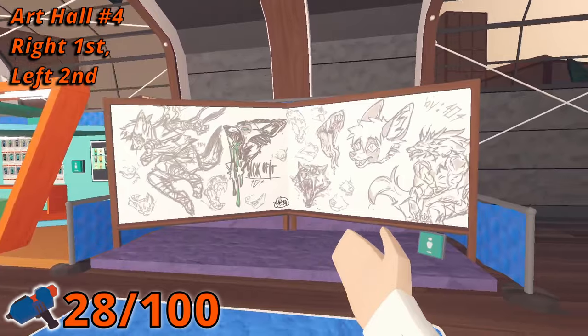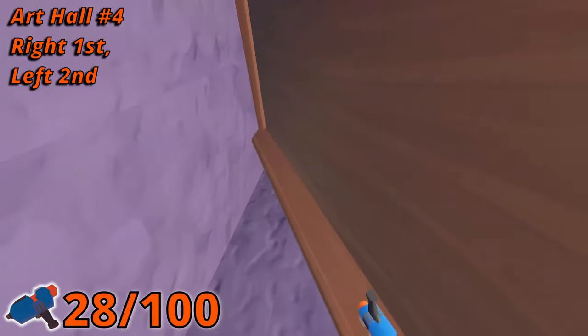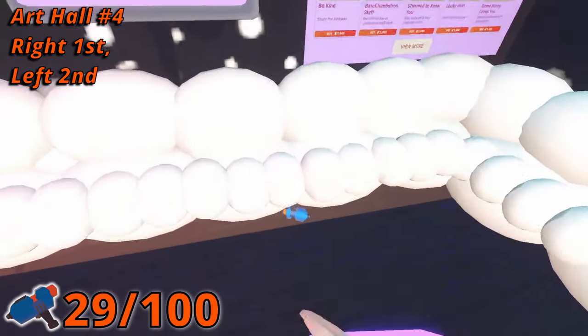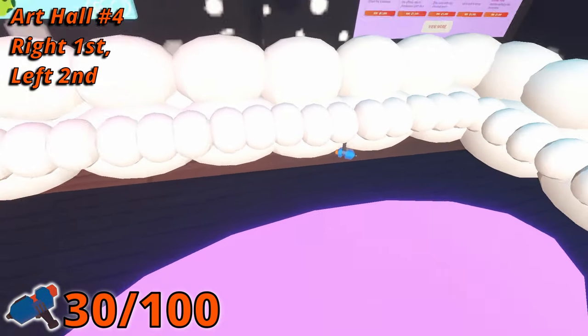And for the fourth room, the eighth pin is in the first booth on the right side behind the left wall. And the ninth pin is in the second booth on the left side at the foot of a couch that looks like a cloud.